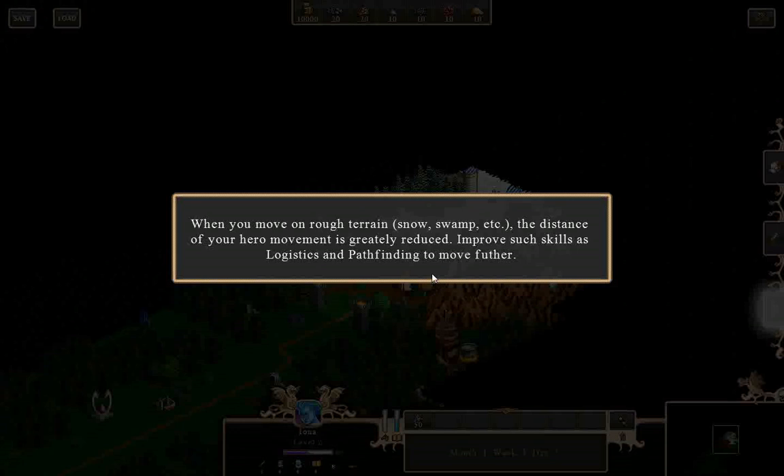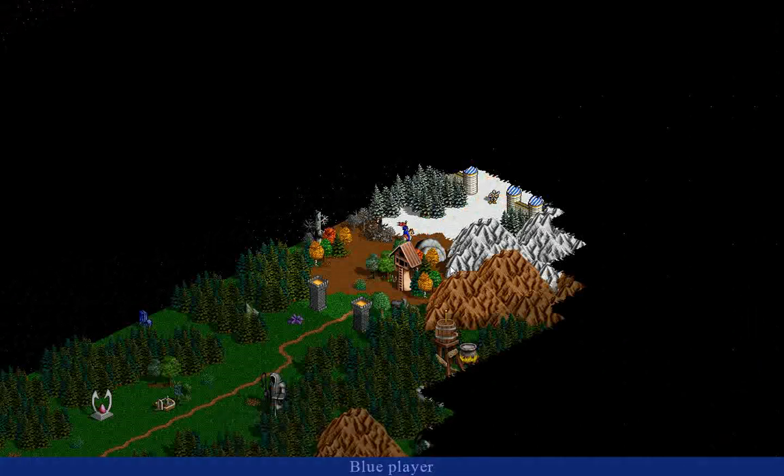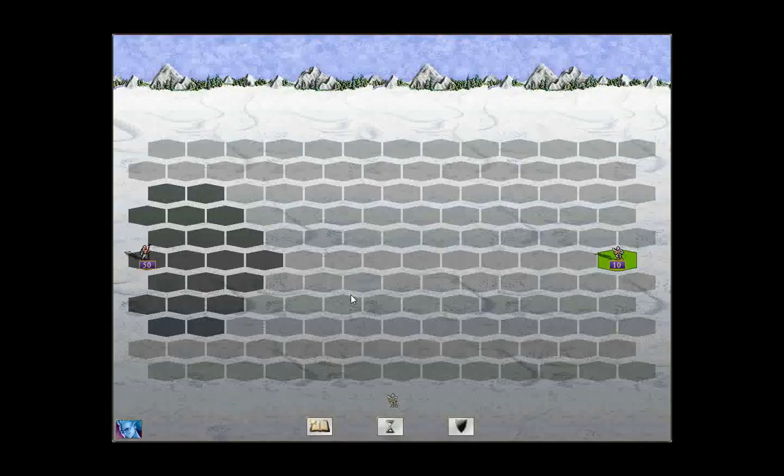When you move on rough terrain, the distance your hero can move is greatly reduced. This is your first combat — defeat the pack of skeletons that block the way. A battle has just begun. It is turn-based, with each creature stack moving and taking actions directly in order. Click on the battlefield to move, click on the enemy creature to attack. Let's just do it.